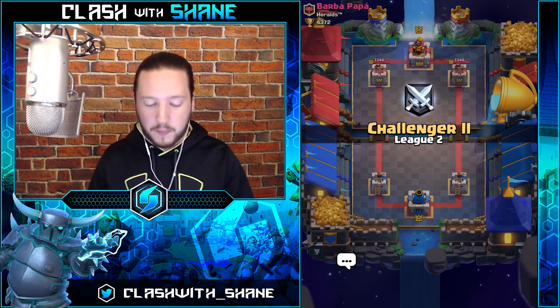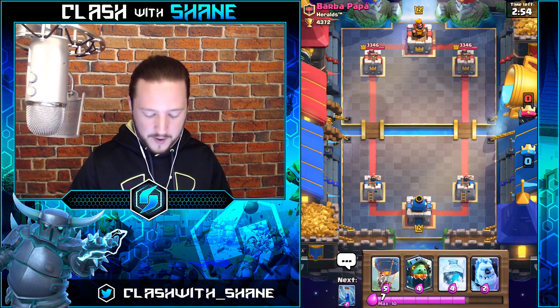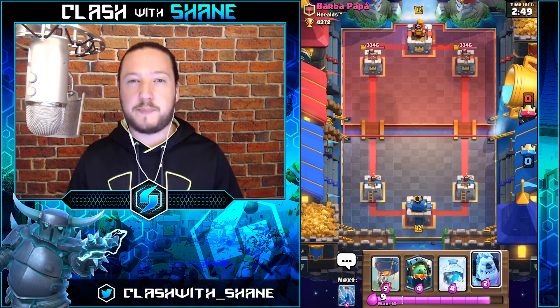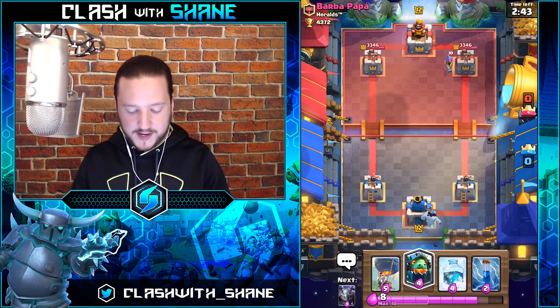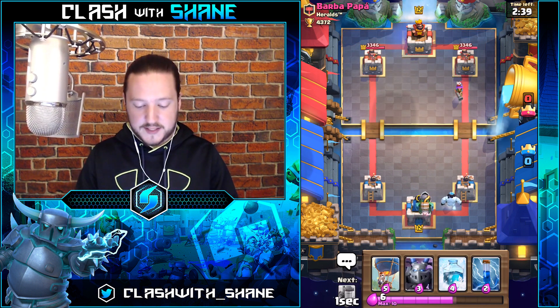Here we go with battle number one — the Balloon Freeze pump deck against Barbapapa. Unfortunately we don't have the Elixir Collector in our starting hand. Whenever you're using a pump deck, it's always ideal to have that as your opening play. We don't really have the greatest starting hand, so we're going to go Ice Golem and Inferno Dragon on the right-hand side.